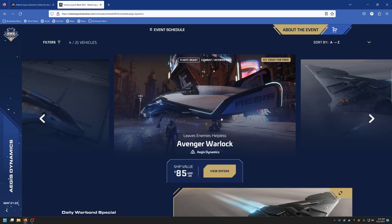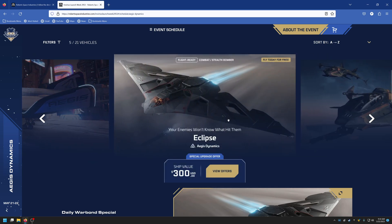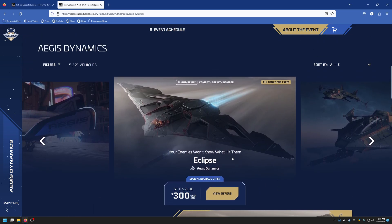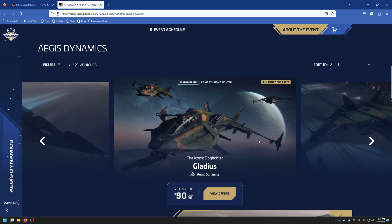The Eclipse is $300 and also comes as a special war bond offer so you can upgrade it a little cheaper. The Eclipse is a stealth torpedo bomber — very good stealth, not great in a heads-up one-on-one fight. The size-9 torpedoes it carries are capable of taking down some pretty good-sized ships, and it carries three of them before you have to rearm. One torpedo can usually take out a Hammerhead, but it'll take more than three to take out an Idris.